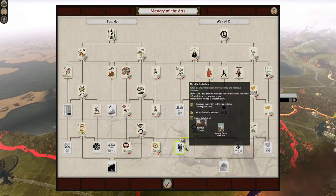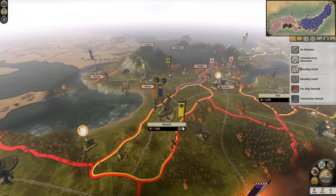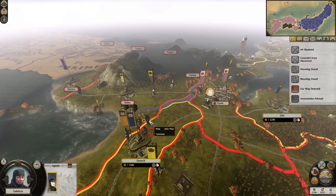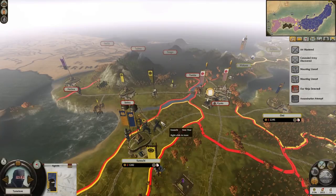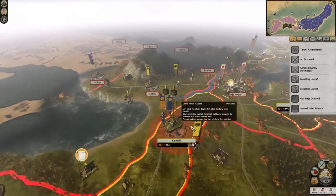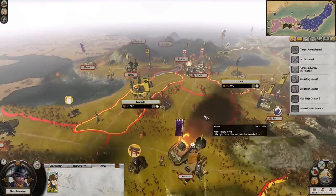Let's start going for the army discovered. Finally, we've seen the ninja. It's just level two, but still. Will we just use level 5 for it? Yeah, why not? Get rid of him. There we go. What else happened? Ninja detected. And someone tried to assassinate this general, it looks like. That's fine.